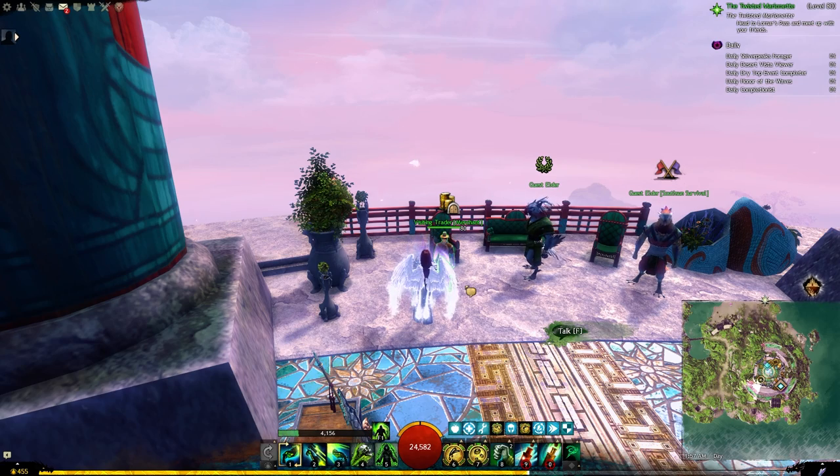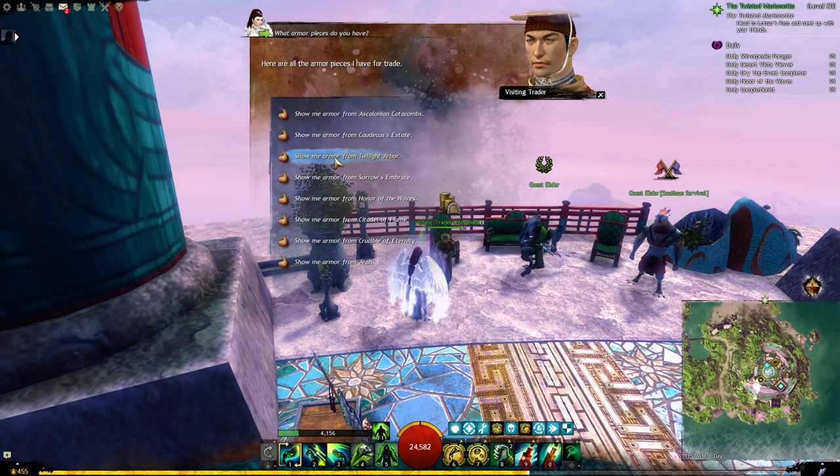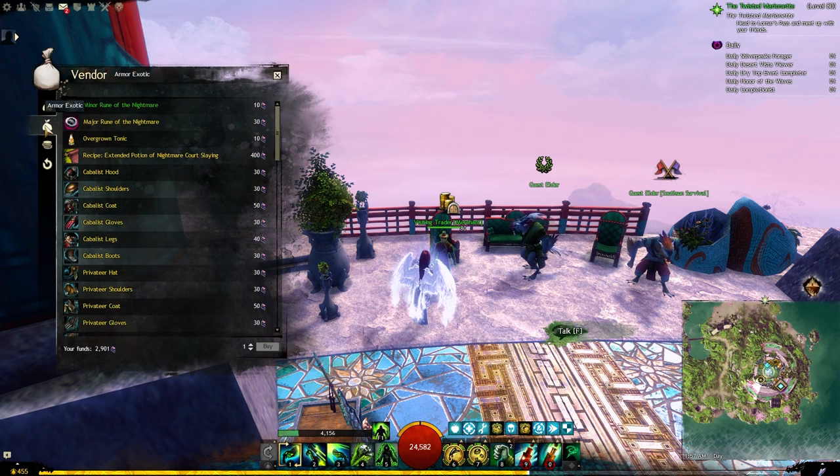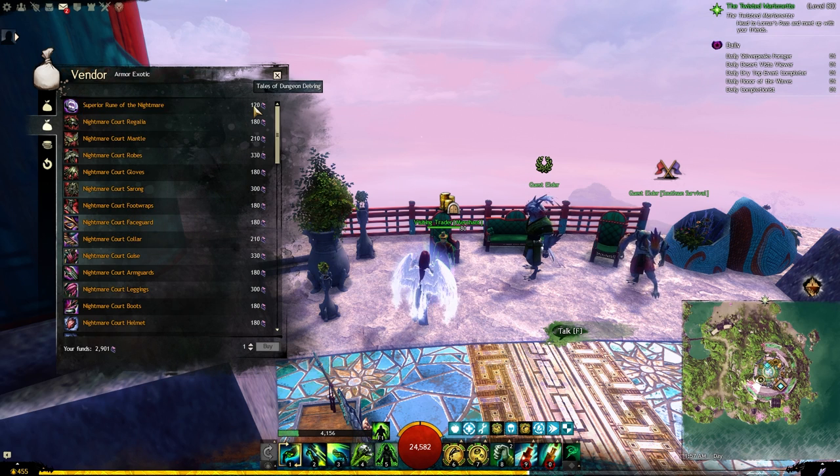You can get the nightmare runes from any dungeon vendor which you will find in many passes and also major cities. Go to the second tab that says armor, then go to twilight arbor, and in the second tab here you will find superior runes of nightmare which will cost 120 tales of dungeon delving each.